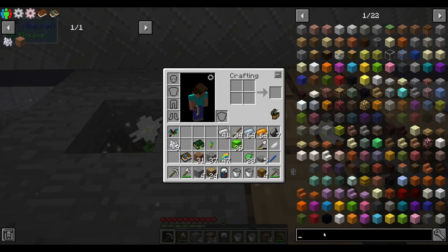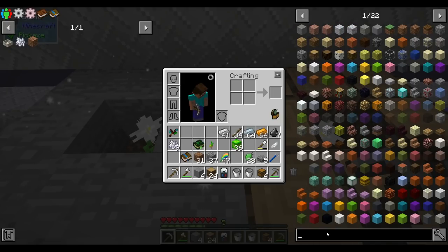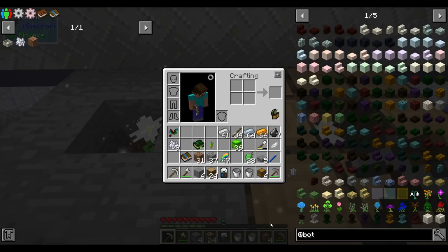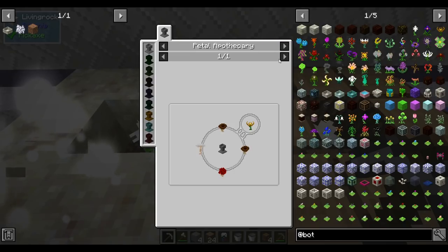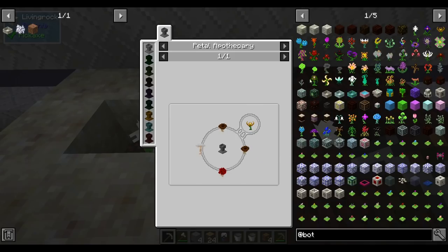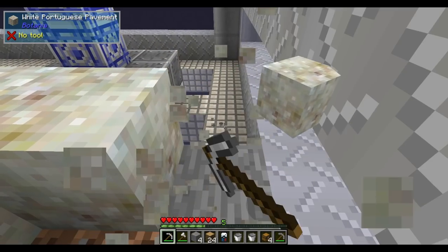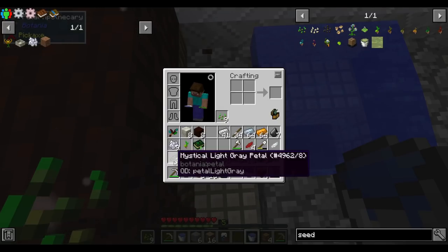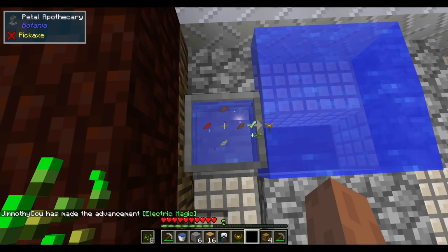That can lead into a mana pool and some type of mana generation. Maybe we can make mana generation now. The early mana generation in Botania probably comes from endo flames, so let's make those directly. An endo flame takes furnace fuels — charcoal — and turns them into mana. This is just a couple of petals and some living rock. Then throw two browns, a gray, a red petal, and seeds, fill it with water, and repeat.